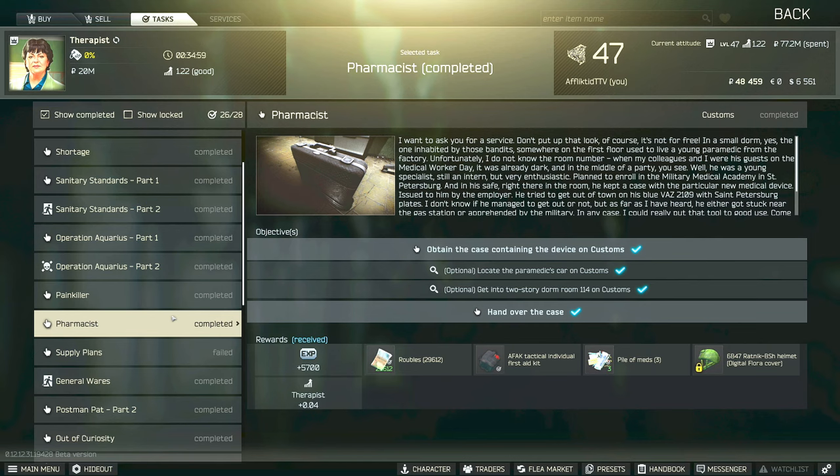Hey guys, this is the Therapist task guide for Pharmacist. For this task you will have to obtain the case containing the device on Customs, which is in two-story dorm room 114 — which does require a key — and then you will have to survive, extract, and hand over the case.